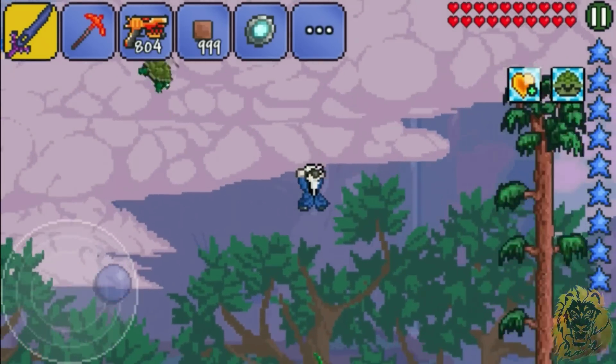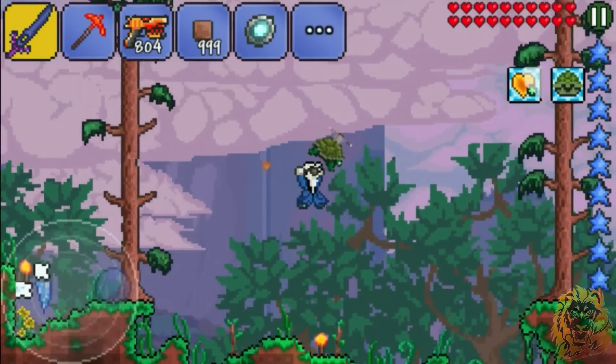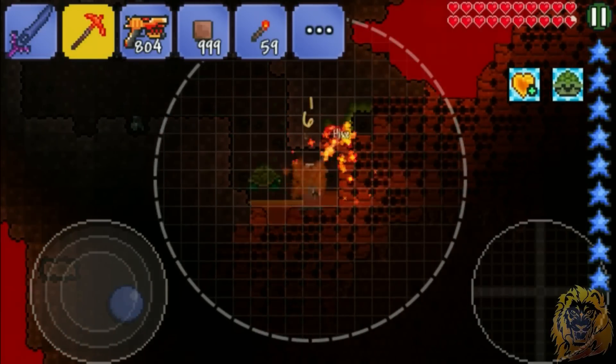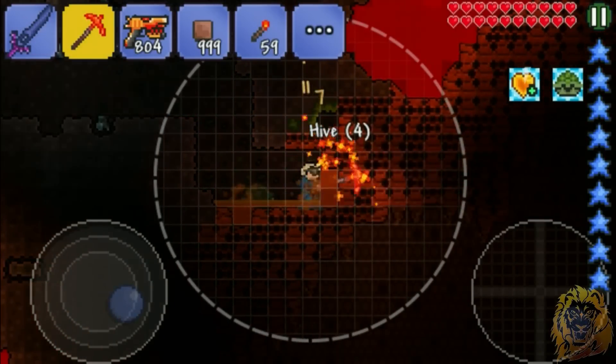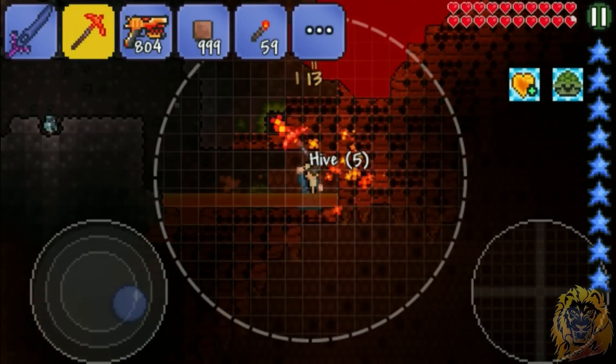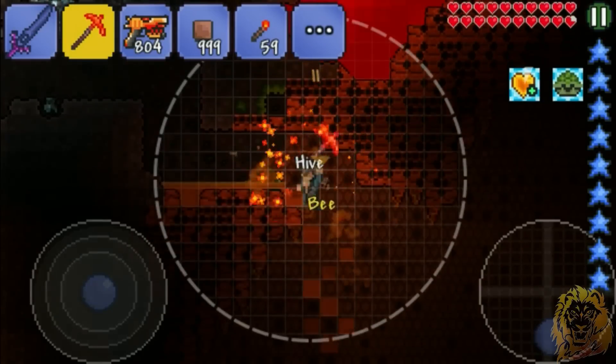Let's just go back and go defeat that queen bee with what we have. It's gotta be sick. Once we can enter from here, awesome. Random bees — my bees will kill the bees, that's some bee-ception right there. Alright, let's just spawn in and start attacking this girl, or bee I guess.